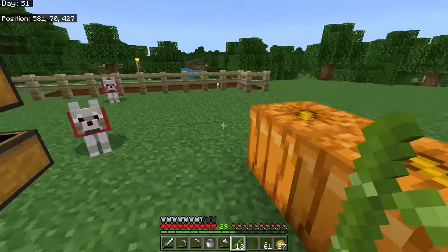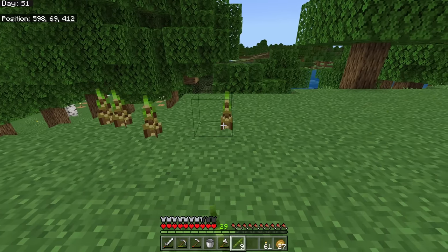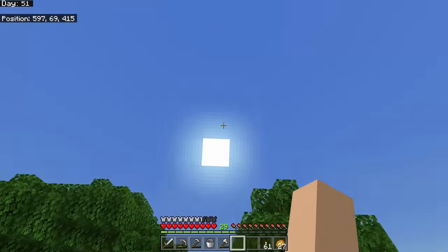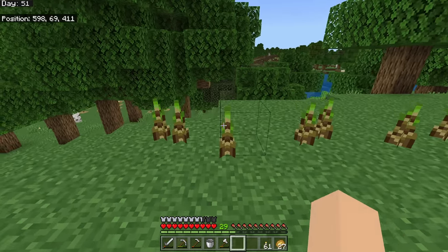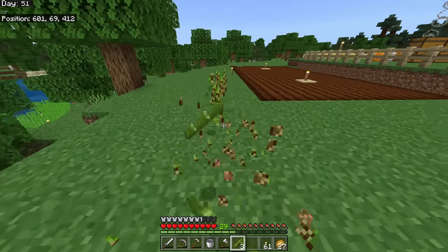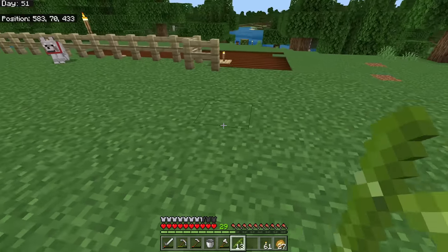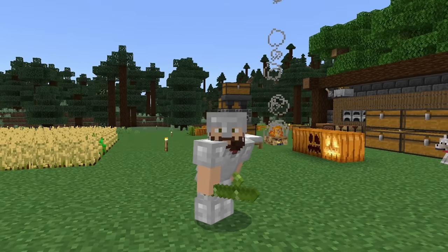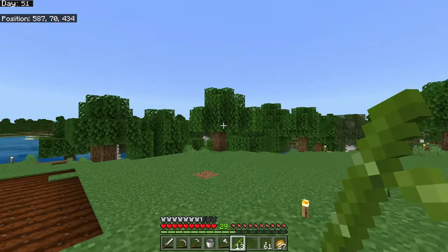One last plant: bamboo. This is what we went to the jungle for. Place regular bamboo down and its initial growth stage is the sapling. It can grow up to 16 blocks tall, doesn't require light or water — it just grows on its own over time and grows pretty quickly. Bamboo is useful for making sticks and scaffolding, and in Minecraft 1.20 it will be used to make a new bamboo plank wood type with all sorts of cool implications.